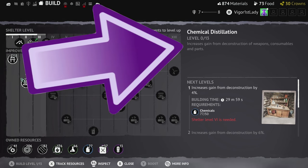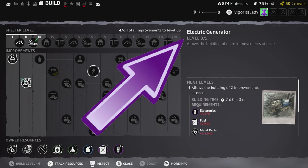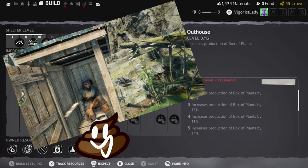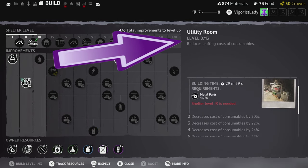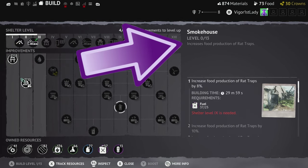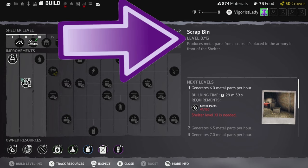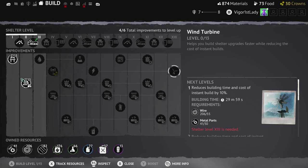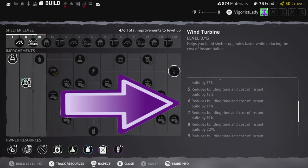The chemical distillation helps increase what you get when you deconstruct items. The generator gives you the chance to upgrade more than one improvement at a time. The outhouse produces fertiliser for the planters and increases their productivity. The utility room helps reduce the cost of crafting for consumables. The smokehouse encourages rats, increasing the amount of food in the traps. The strap bin needs to be collected regularly from the bunker armory and gives you metal parts, which helps with other upgrades. The wind turbine helps reduce building time for improvements when upgraded and also reduces the cost of instant build.